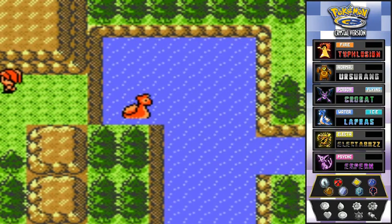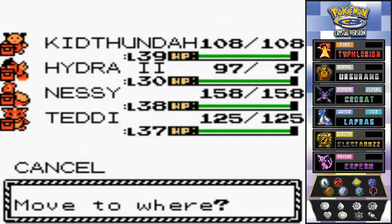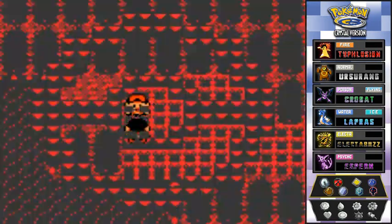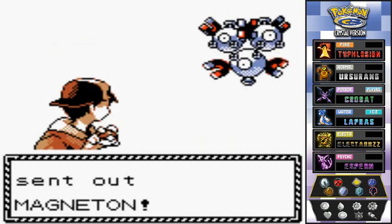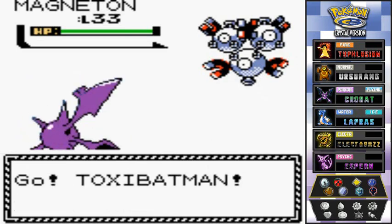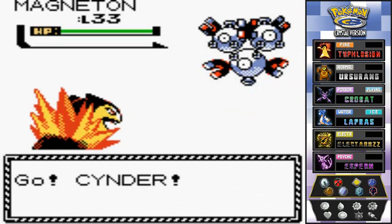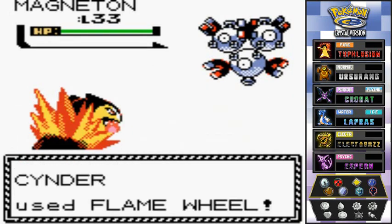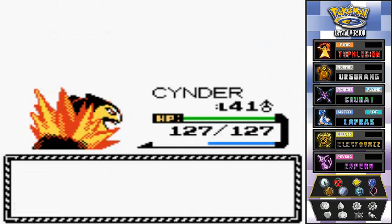Surfing forward with Nessie, we switch out to ToxicBatman — one of the candidates to reach level 40. Cool Trainer Blake comes out with a Magneton, a Steel-type, so we switch to Cinder. There's a Screech attack — Defense sharply falls — but Flame Wheel takes it out. Magneton's been defeated, and everyone gets experience points.